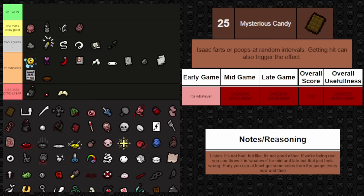Next one up is Isaac's Fork — it gives a chance to heal for half a red heart upon clearing a room. I don't know the exact percentage. It can be okay early, similar to Child's Heart but a bit worse — you can use it to abuse sacrifice rooms, beggars, and anything that takes your health since you have a chance to heal it back. Mid and late game it's not really anything notable; it doesn't do a whole lot. Overall it's just a whatever trinket — not bad, not good, not cool, just whatever.